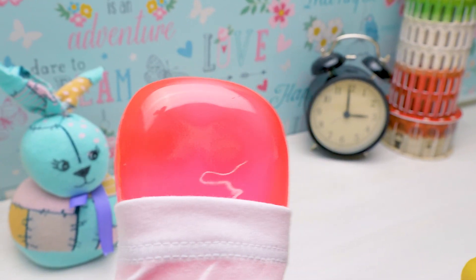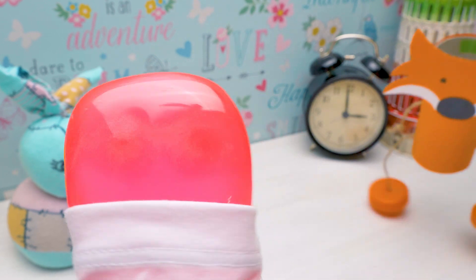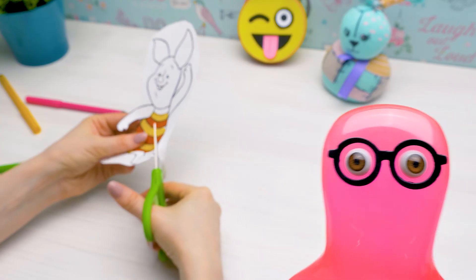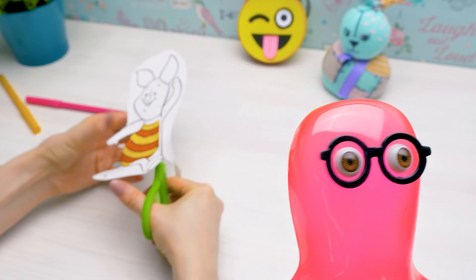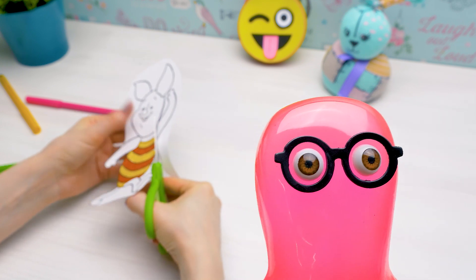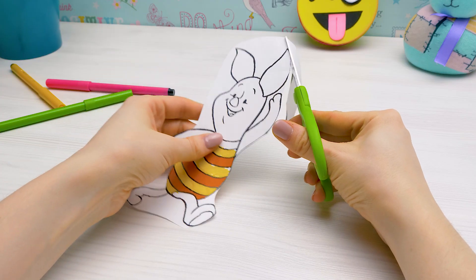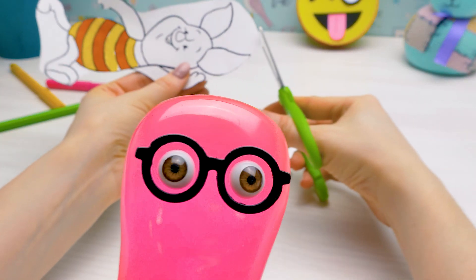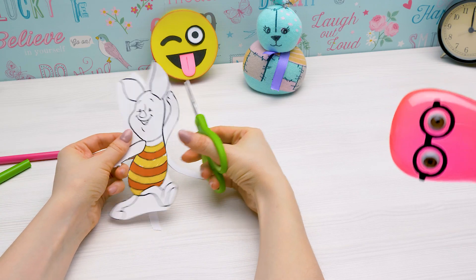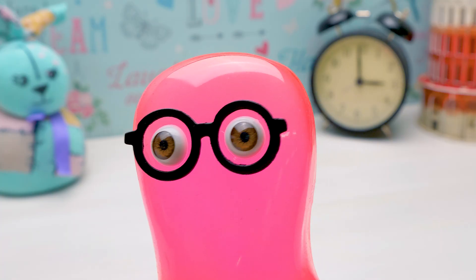Introducing the defending DIY World Champion, fighting out of the blue corner, Invincible Select Slime Sam! As opponent fighting out of the red corner, the most loyal pet human, a girl with perfect manicures, Cutie Sue! Cutie Sue, are you ready? Ready! And Slime Sam always is. Ready is my middle name! Each of us has an hour to make the ultimate best craft. Let the creative battle begin!